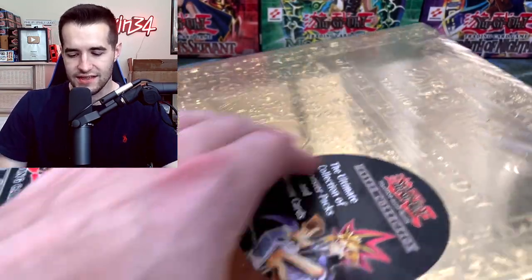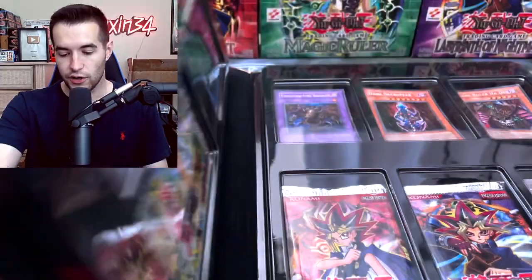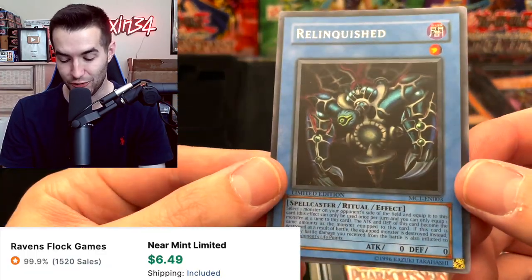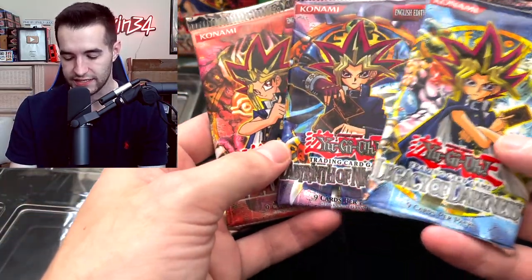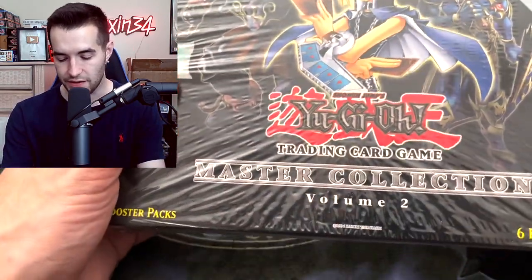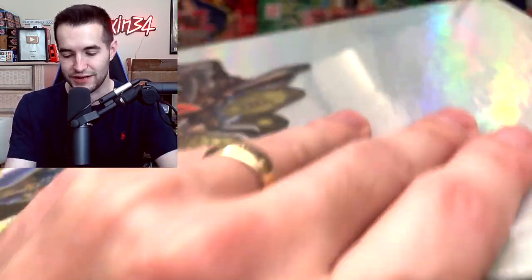English master collection one has LOB through LOD packs. The promos include Relinquished, which is not very warped, Barrel Dragon, and Exodia - which is extremely warped. Then we have Pharaoh's Servant through Legacy of Darkness packs with promos Dark Ruler Ha Des, Dark Necrofear, and Thousand-Eyes Restrict. Master collection two is actually the coolest one because it has those epic promos like Black Luster Soldier.